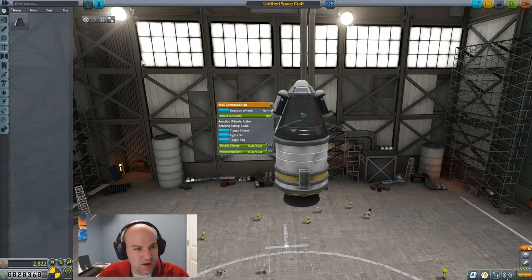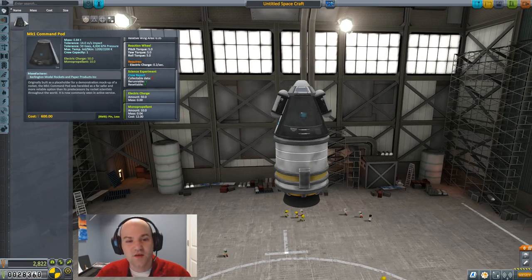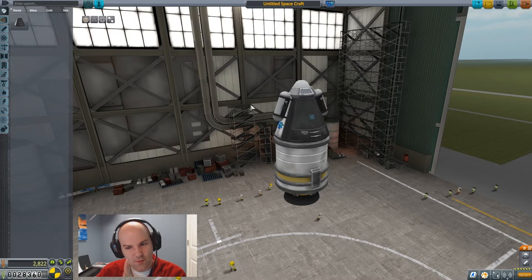Let's put on that piece of scientific equipment - it's a mystery goo containment unit. We'll do it in dual symmetry. Now each one of these can do science. If we right click on the part it says science experiment, with 'observe mystery goo' as the experiment. We'll be able to do that at various locations and get science. Likewise, the command pod itself - right click and scroll down - you can do a crew report. So in this vessel we can do three types of observations.